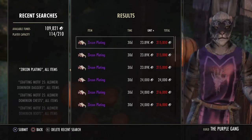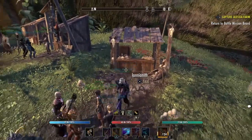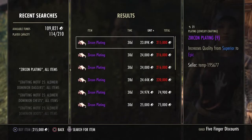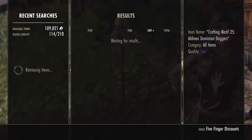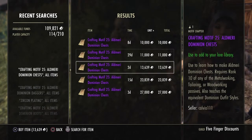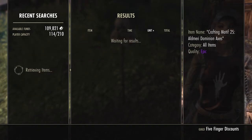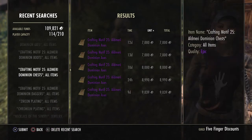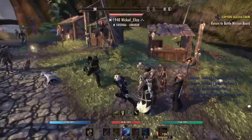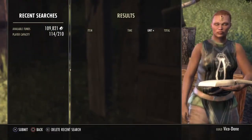Then I do a final search for zircon. Moving to the next trader — this one is down here at Five Finger Discounts — there's my zircon, there's my daggers. This makes it really easy for my eye to scan, because I'm just going to whatever is below zircon. The next thing is chromium, so I know I'm at the bottom of my list.